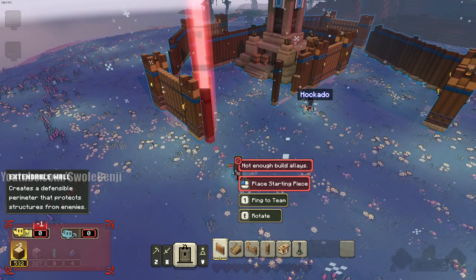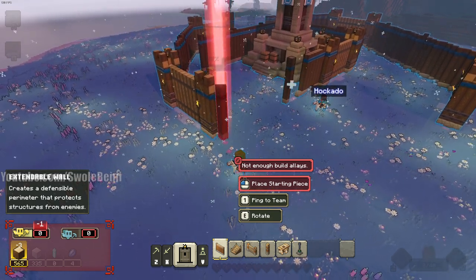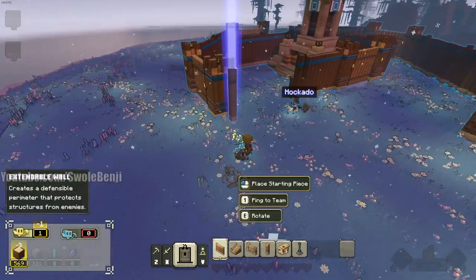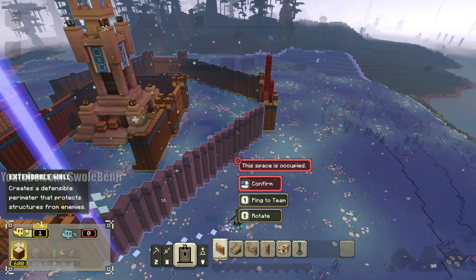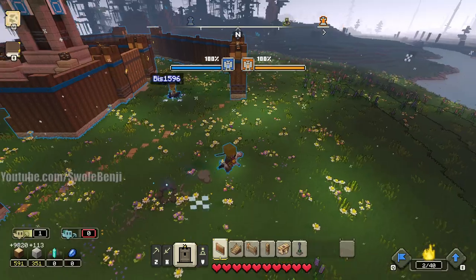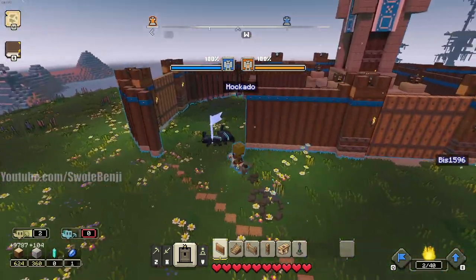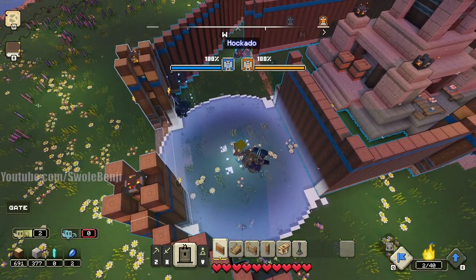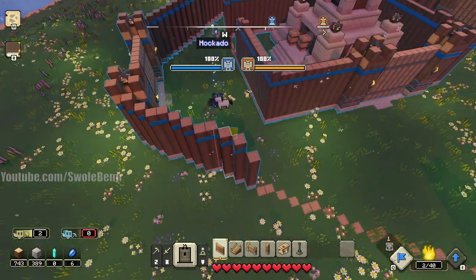Just waiting on more builders here, which kind of sucks if no one's going to build abundant allays. It's too early in the match to do that. Let's connect that one there — and there we go. We already have a double honeycomb, and one of our teammates has brought us some beetles.